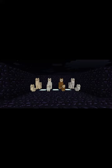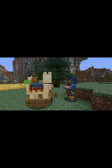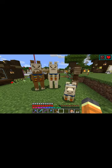Llamas are quadrupedal domesticated camelids from South America. In the game they come with four different color variations: brown, cream, white, and gray. They are a neutral mob that is peaceful unless attacked, and they naturally spawn on the mountains and savannah plateau in herds of four to six.